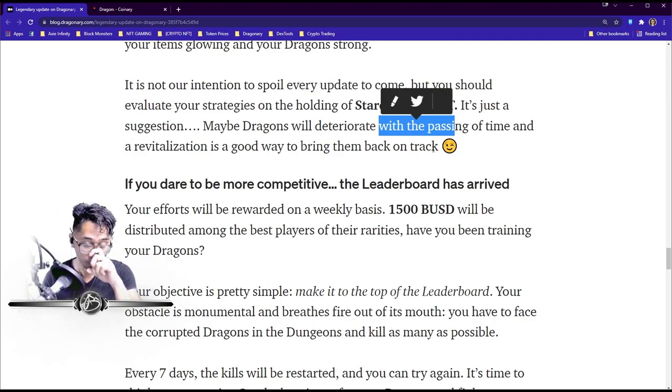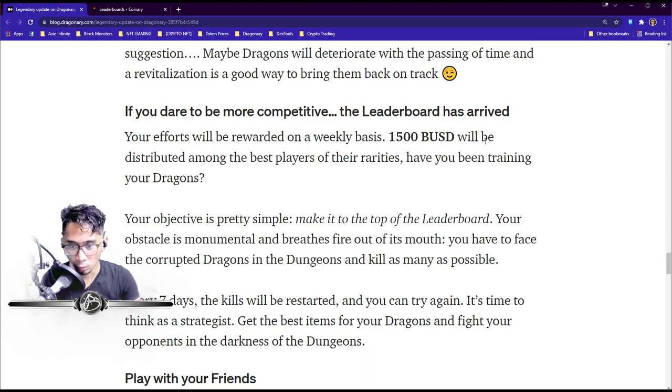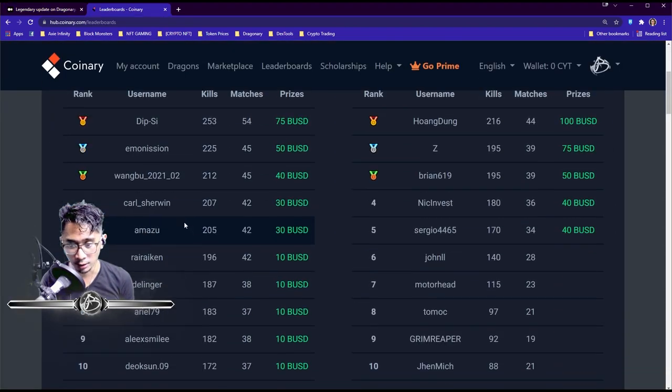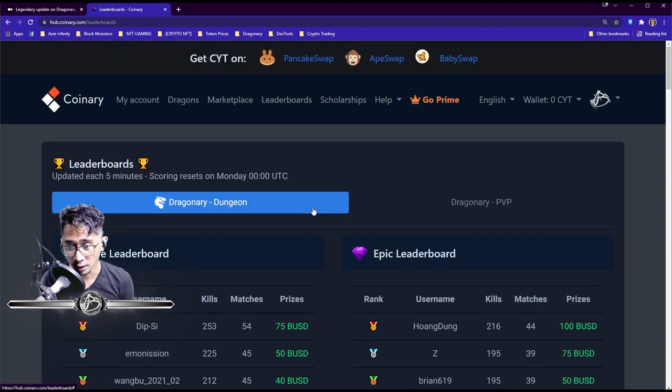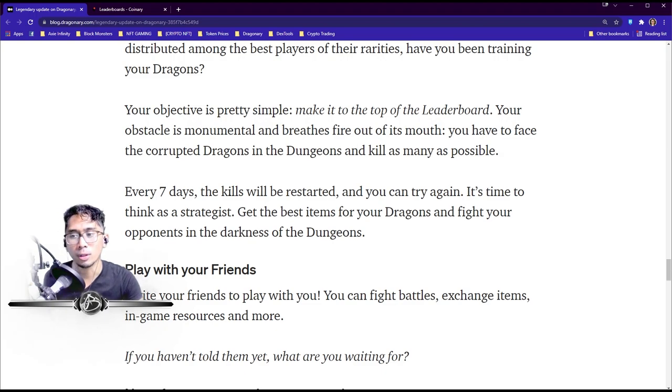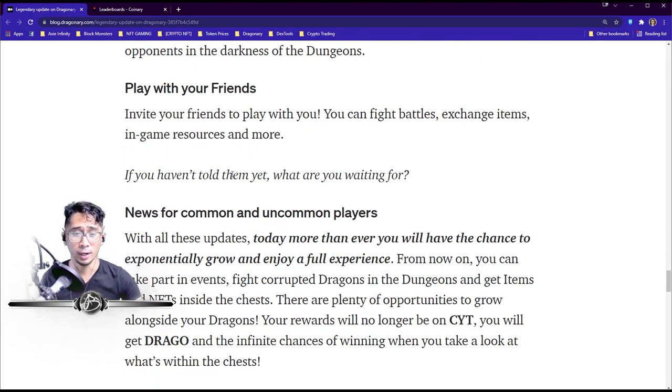The leaderboard has arrived! $1,500 will be distributed among the best players of each rarity. Your objective is simple — make it to the top of the leaderboard. You face corrupted dragons in dungeons and kill as many as possible. Every seven days the kill counts reset and you can try again. Think like a strategist, get the best items for your dragons, and fight in the dungeons. You can also now play with friends — fight battles, exchange items and in-game resources.